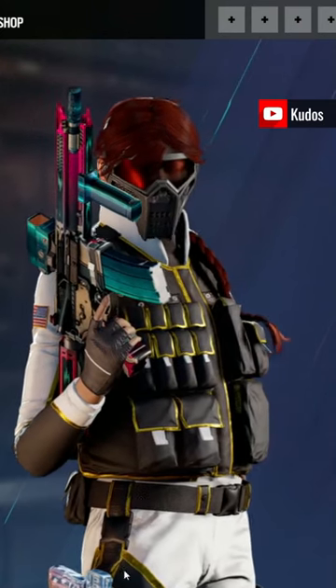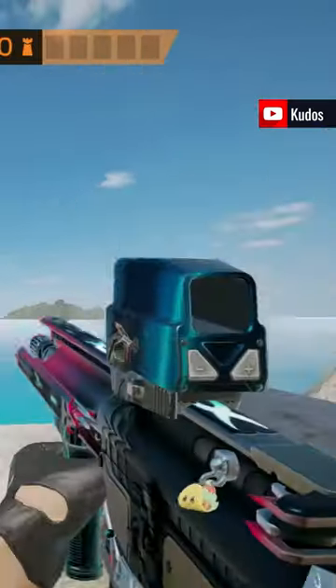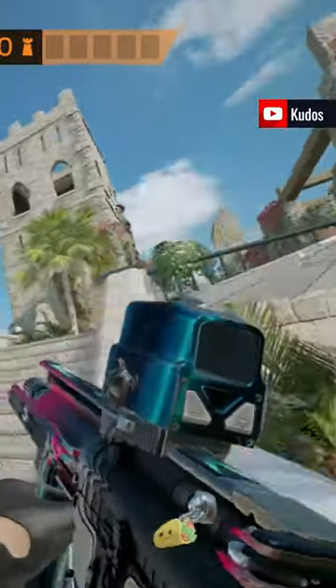I finally finished my squad reactivation challenges and got the Spellbound exotic weapon skin for the R4C. As you can see here, it is in game and it does look really cool. I'm using the Search and Rescue weapon attachment skin as well, as I think it goes very well with this weapon. Be sure to let me know your thoughts on this skin.